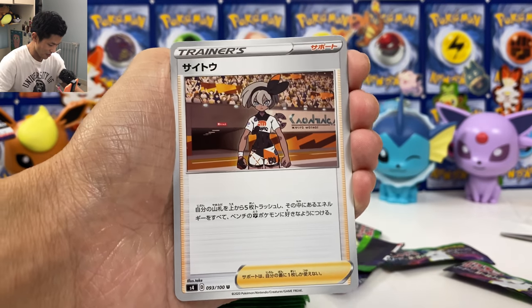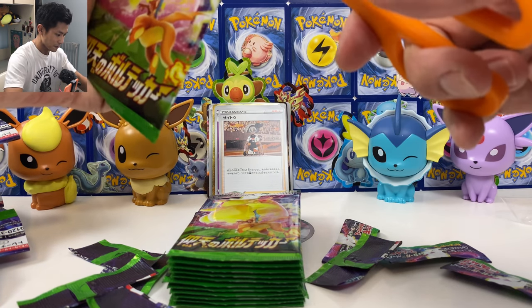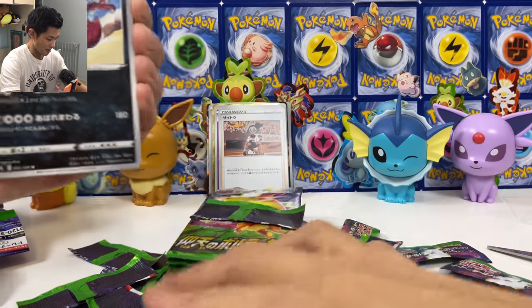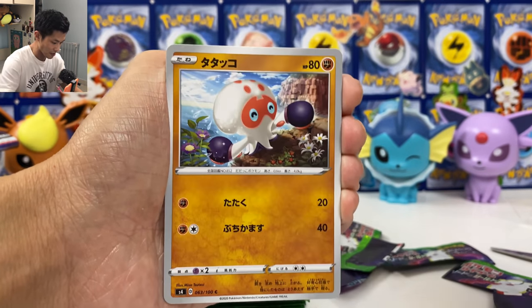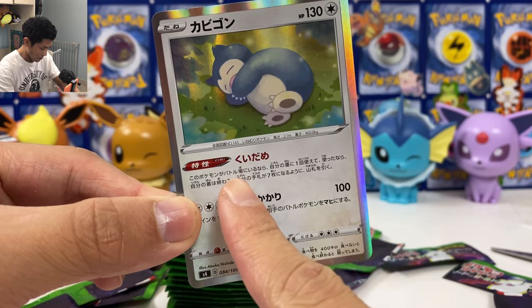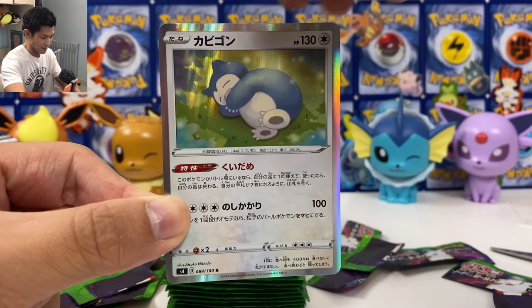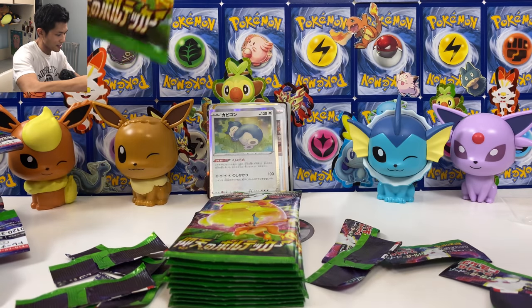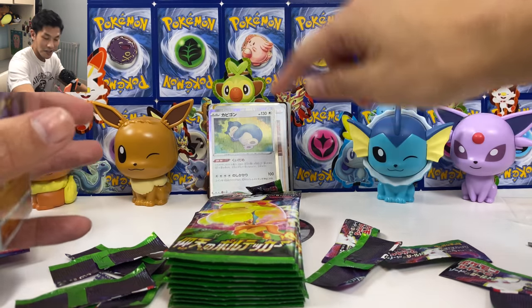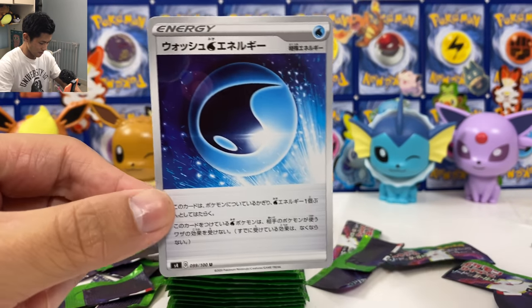We got another Bede, still no Nessa, still no Leon. I think Leon is going to be quite hard to pull because he's quite useful. Just give me one Leon and I'll be happy. We got Crackle Down. This is the Snorlax that I really want to pull — if this Pokémon is on your active field, you can draw until you have seven cards and then your turn ends, so it's going to be so useful at the start. Imagine if they do a shiny version of Snorlax — is there any shiny Snorlax card before? I think maybe one or two.